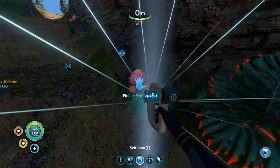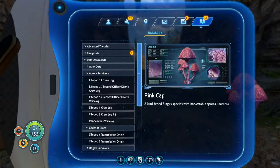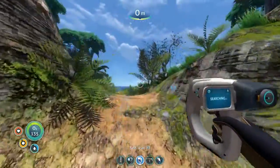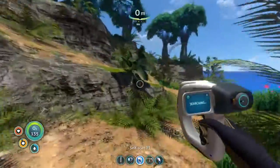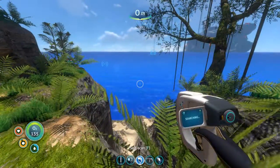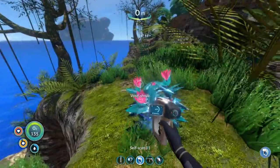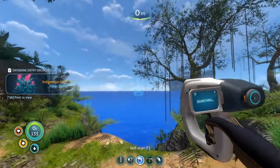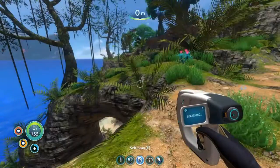I'm gonna scan this - I don't care about it, but I'm gonna scan it. Unless the pink cap is edible. Nope, it's trash. This place just looks so cool - look at that ocean. On high graphics like I am now, you can see the Aurora and you can see our life pod, literally right there on the reticule, which means we can see this island normally.